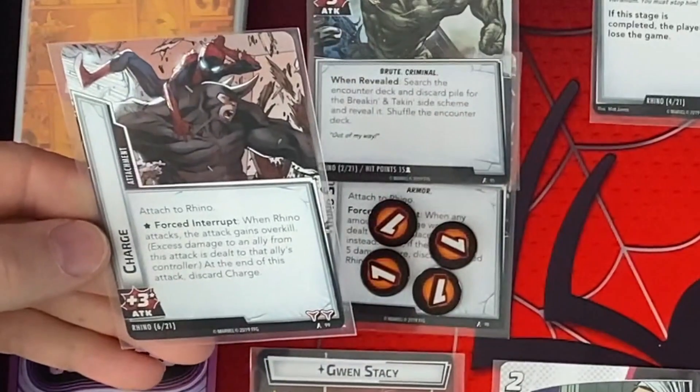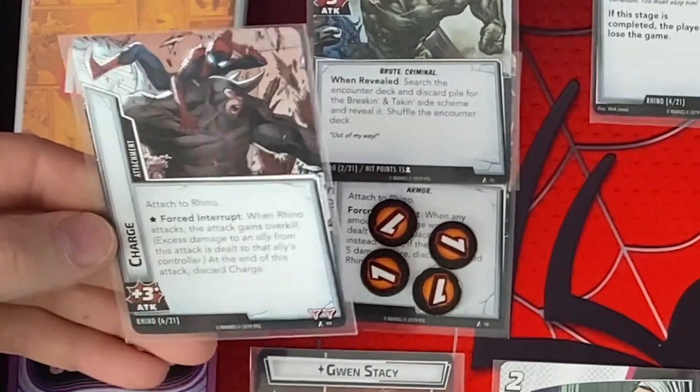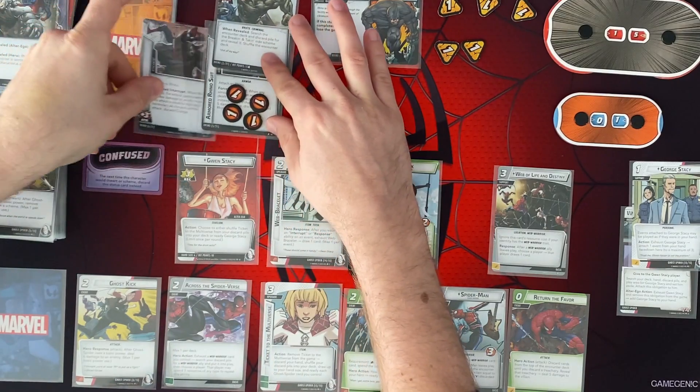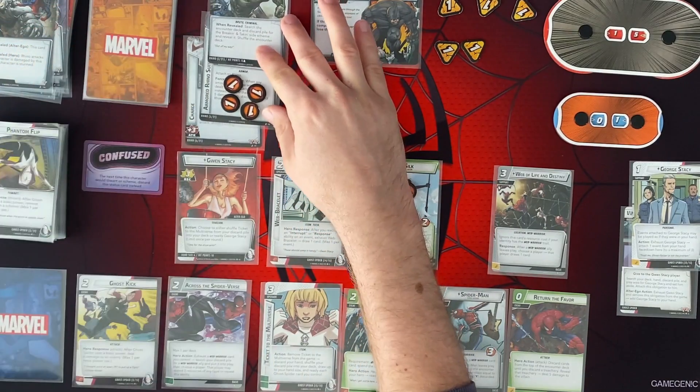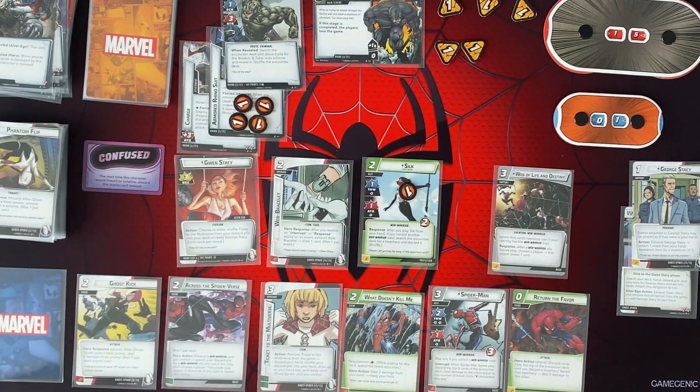Attach to Rhino. When he attacks, the attack gains overkill — excess damage is dealt to the ally's controller. And then discard it. Bummer. Got a bunch going on here. Our turn. I think I need to recover, that's for certain. But let's see how much damage we can do to him next turn.